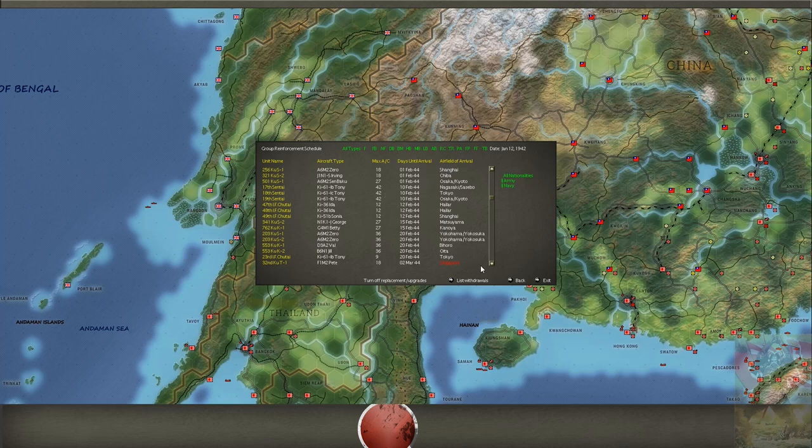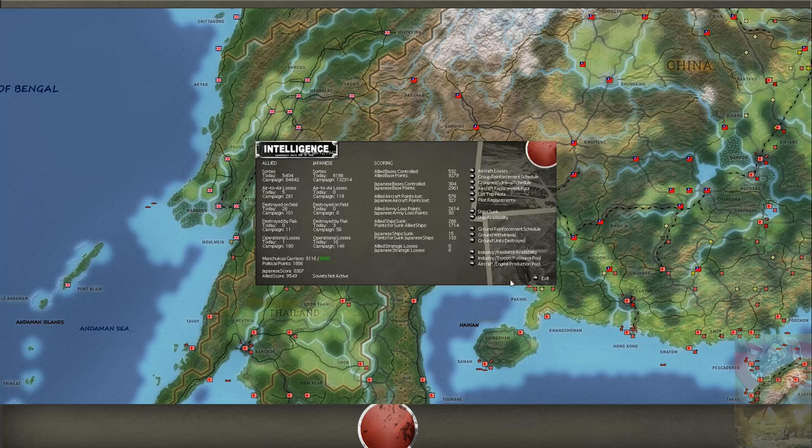This is the special thing about the Japanese: most of the air wings you must fill yourself. The Japanese also must order ship production and can speed up or stop it; I think for the Americans everything is fixed and written down.